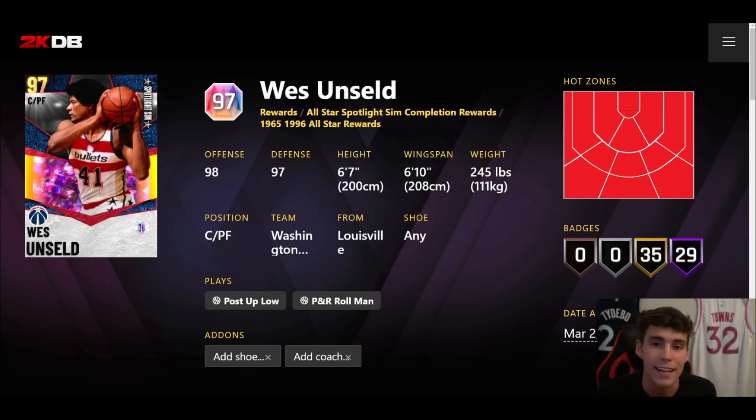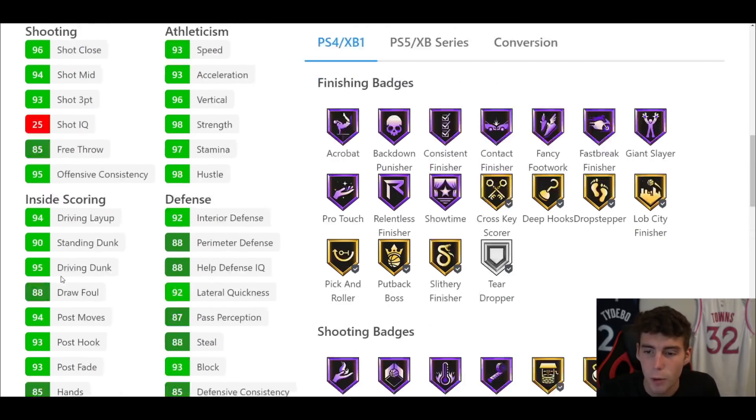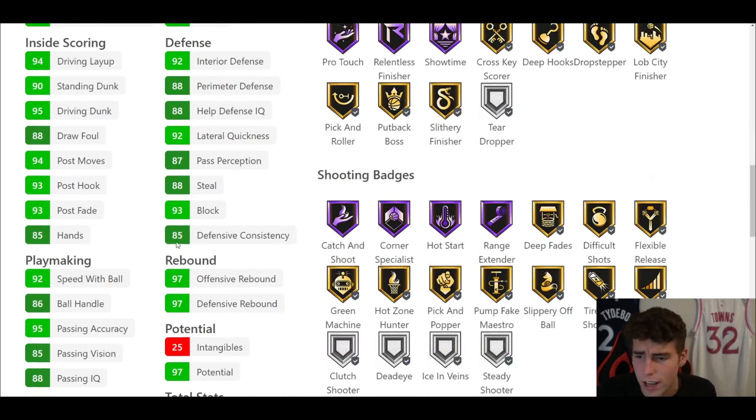Starting my list off at number 10 is Galaxy Opal Wes Unseld. I know a lot of people would have Jokic, Dirk, and those types ahead of Wes Unseld, but I personally love him — I'm biased. If you do run Wes Unseld I'd definitely run him at power forward, but he is 6'7" with a 6'10" wingspan, hot spots from everywhere, 29 Hall of Famers, 35 on gold, 93 three-ball, 95 driving dunk, 92 speed with ball, 86 bonus, and 93 speed acceleration as well as a 92 lateral quickness.